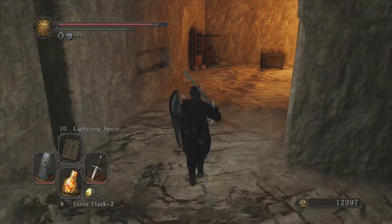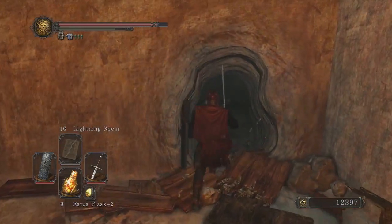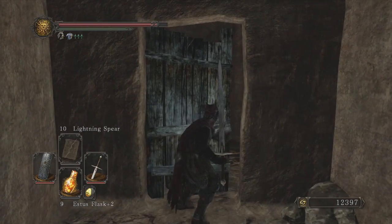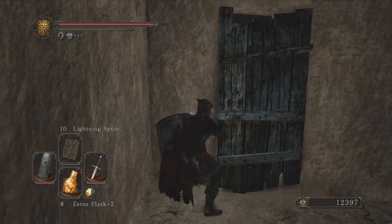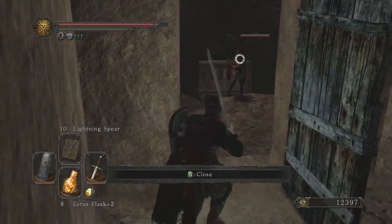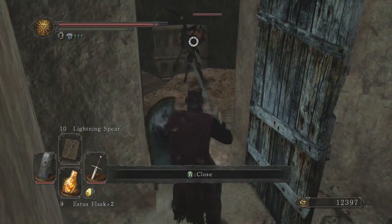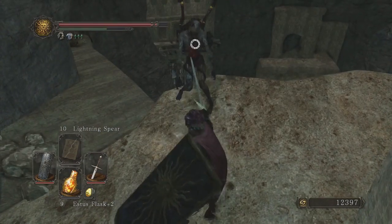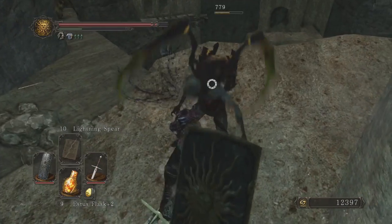After you come down that first zip line and bash away the bookshelf that reveals the hole in the wall, go through these first sets of doors and you will come across your first humanoid spider. These are the guys that you want to kill for the large Titanite Shards. They also drop prism stones, celdora caps, and human effigies. When you kill these, you kind of want to lure them back, because it's really easy to knock them off the cliff.